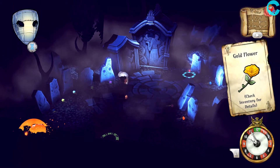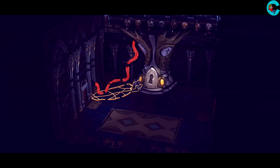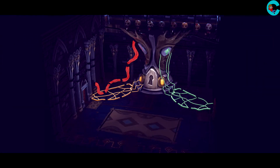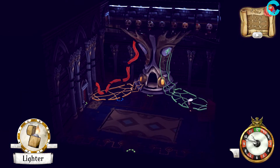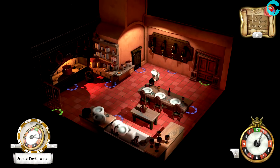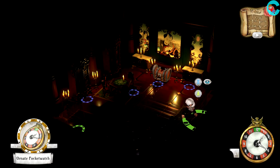Then trade again to get the light gray flower and the gold flower. Finally, swap the gold flower to get the red one back and give that to Eleanor. Now that the flowers have been arranged, all three connections to the tree are lit and we can go inside the door. After a short cutscene, we'll be given the sapphire tear ring and sent back to the elevator where we started.